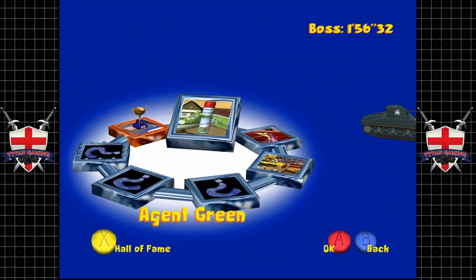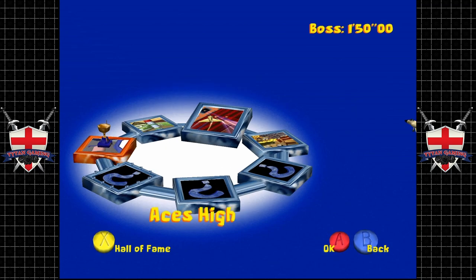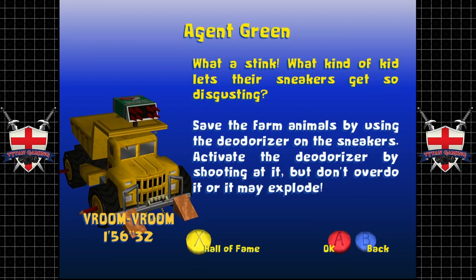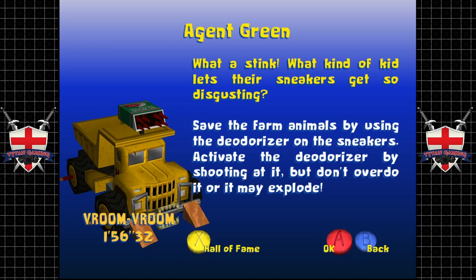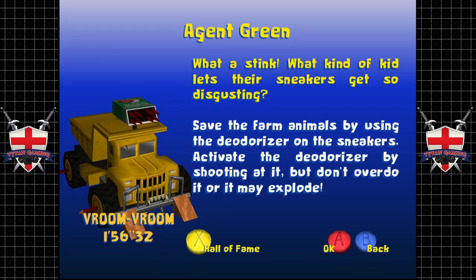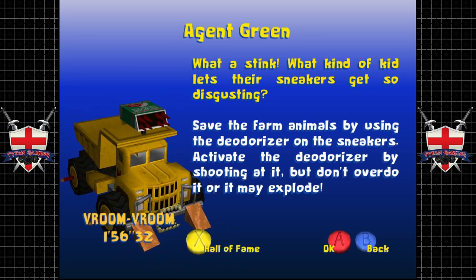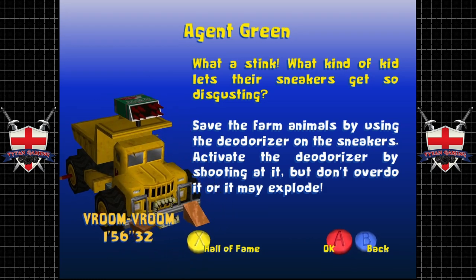Okay, so Labyrinth is done. Agent Green — a bit of a play on Agent Orange, pretty dark actually. So this one: Agent Green, what a stink. The objective is to save the farm animals by using the deodoriser on the sneakers. Activate the deodoriser by shooting at it, but don't overdo it or it might explode. Yep — stinky shoes intoxicating the local wildlife, standard stuff for a kid.